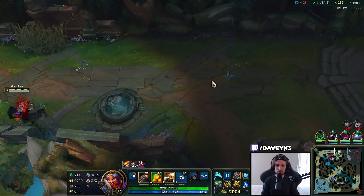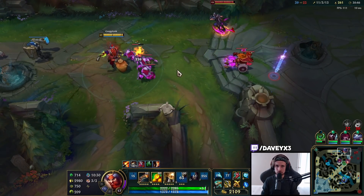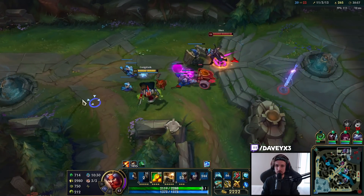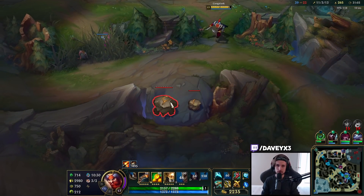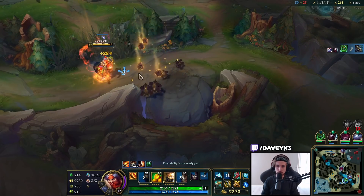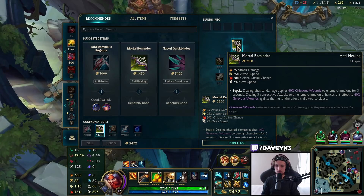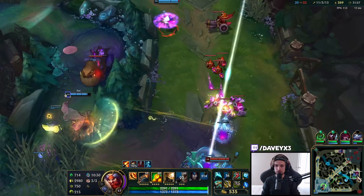Prowler's Claw — I love this item on GP. The wave clearing is absolutely insane. Vex is still a champion we've got to be careful of — he can kill us quite easily. Let's get my final ultimate upgrade and then we're good to go. Now I've got my third and final ultimate upgrade.